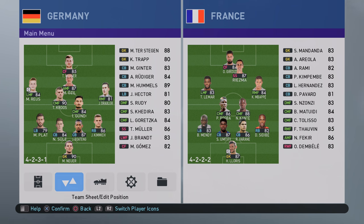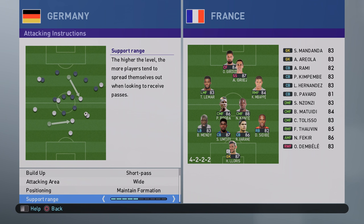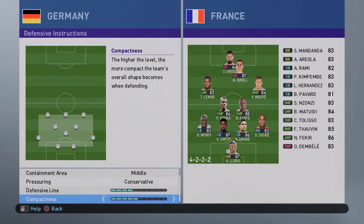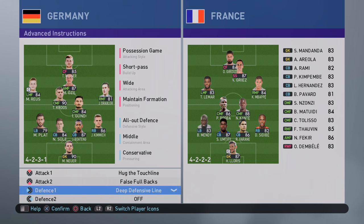So you can see here it's a 4-5-1. Possession, short pass, wide attack on, maintain formation and 5 for support range. All-out defense, middle, conservative, 4 for defensive line, 5 for compactness, hug the touchline, false fullbacks and deep defensive line.